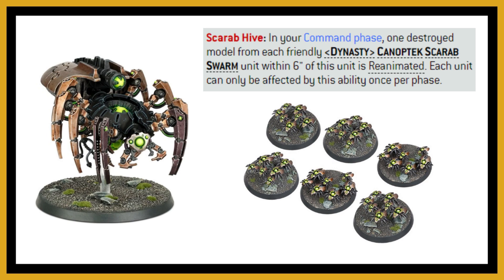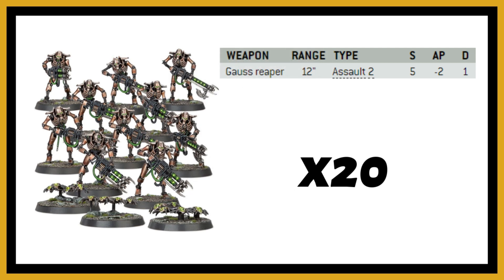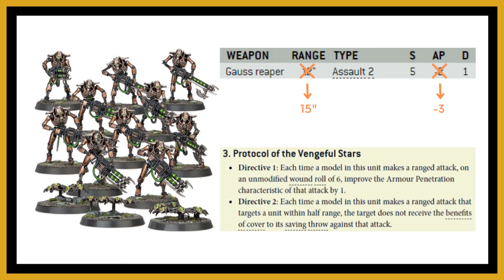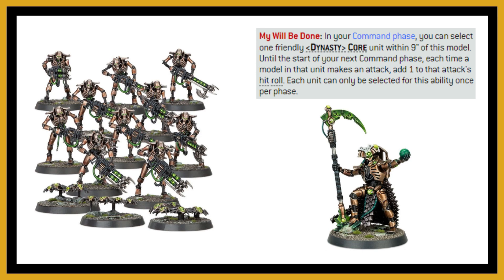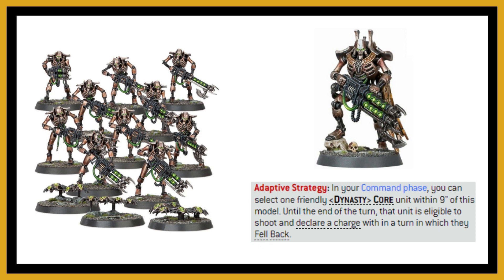My top pick for the Mephrit dynasty is Necron Warriors — take a unit of 20 with Gauss Reapers. That 12-inch range becomes 15 inches, and at 7.5 inches AP increases to minus three. Don't forget the protocol: sixes to wound improve AP and remove cover at half range. Boost them with My Will Be Done from a Necron Overlord on foot for re-rolls to hit, or the Silent King — who has Fairing of Stars for re-rolling all hit rolls, My Will Be Done for hitting on a two-plus, and can apply Fairing to multiple units.